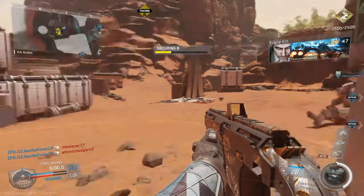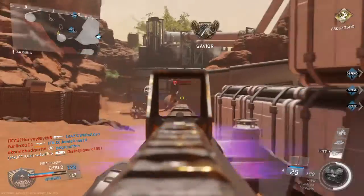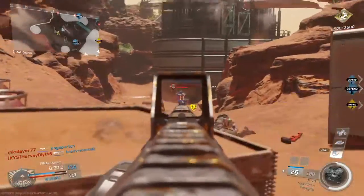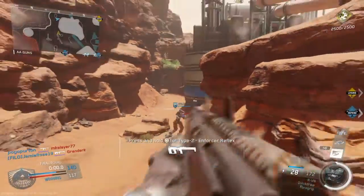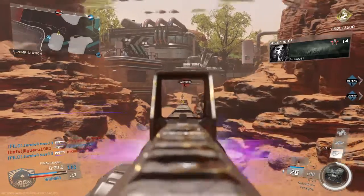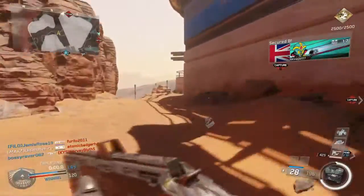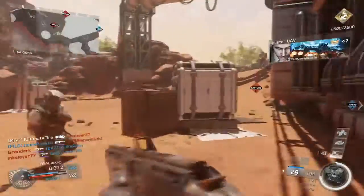Securing Bravo. You go on point to defend. UFV entering the S — friendly drone support is active. You're needed at Alpha. Assist team at Charlie. Incentive at C. Enemy at Bravo. The enemy has Bravo. Friendly drone support is active — you are halfway there, continue advancing.